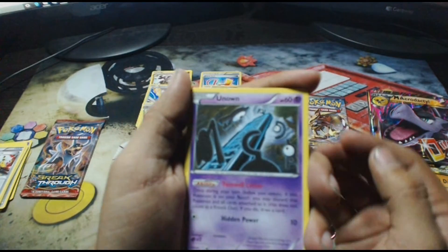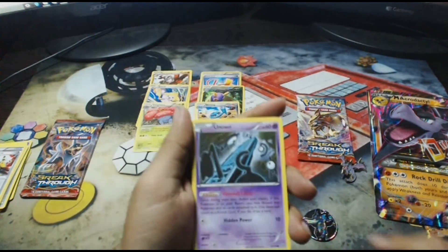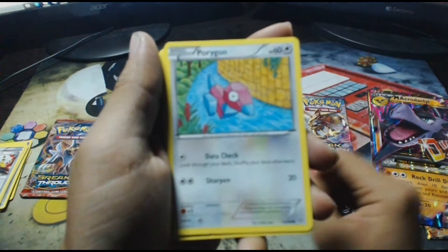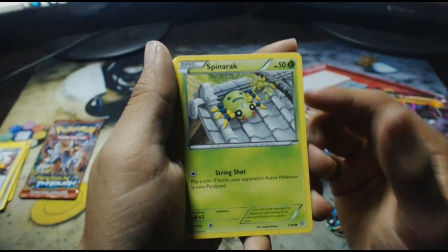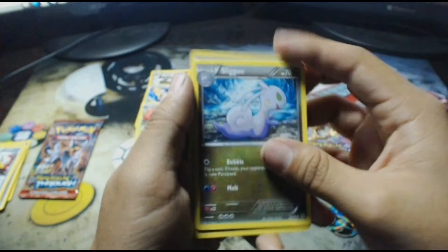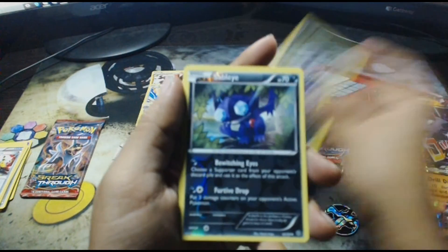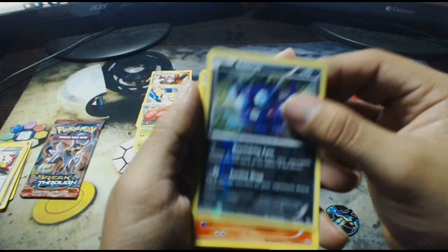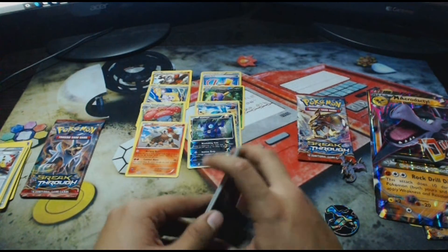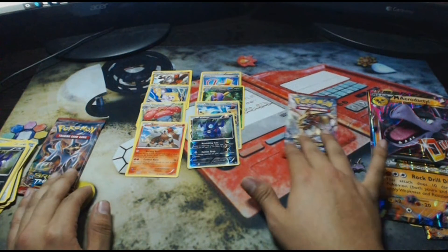Here's the second Ancient Origins pack. We have an Unown, a Porygon, a Spinarak, Meowth, Quagsire, Sligoo, a Special Flash Energy, a Sableye — the reverse holo is also a Sableye. And the rare in the pack is an Entei non-holo rare.